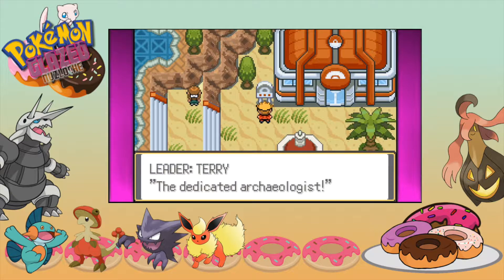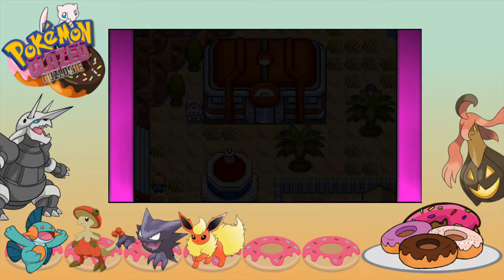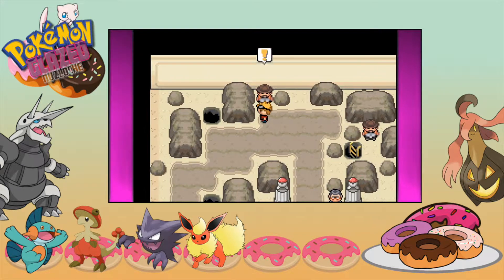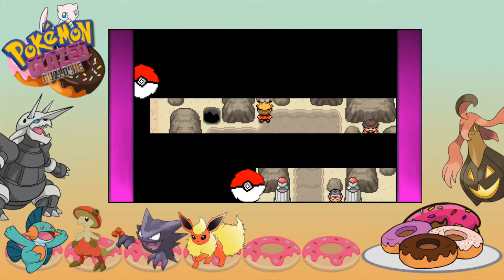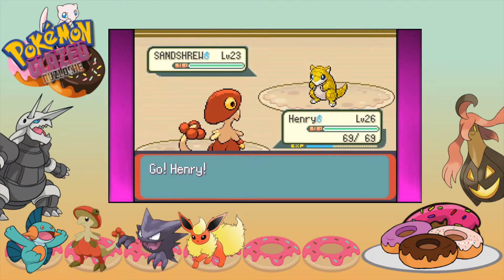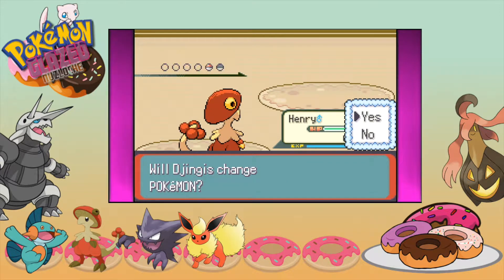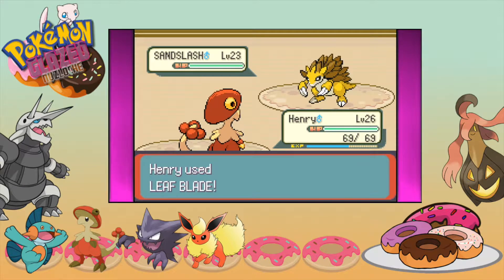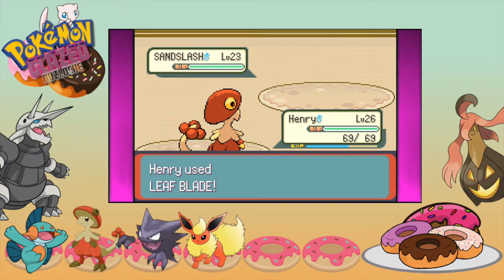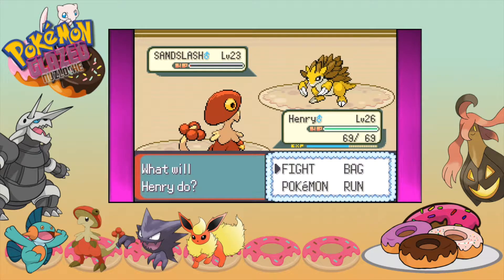This gym is either Rock or Ground type — which is what I thought. That is where we are going to lead with Henry. Hopefully we get to a good level before we fight the gym leader, because the objective today is to defeat this gym. And we have Sandslash — Sandslash might be able to survive this gym because it is pretty defensively bulky. I'm just going to use Mach Punch since that has the most PP out of all our moves — 30 PP compared to like 15 for Leaf Blade.